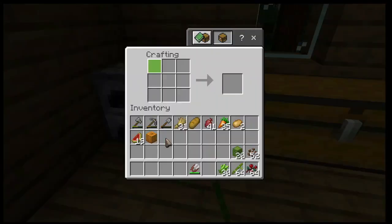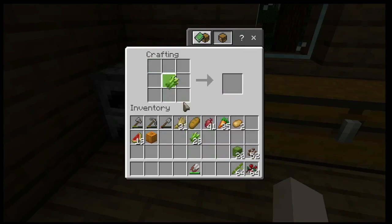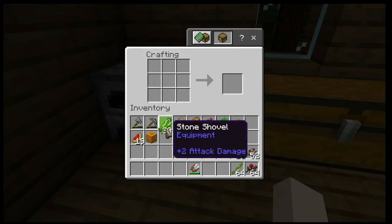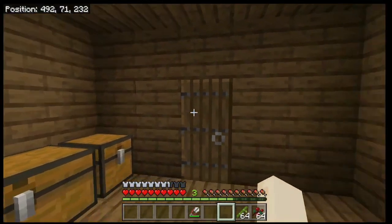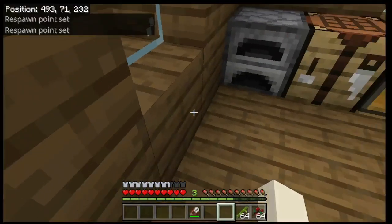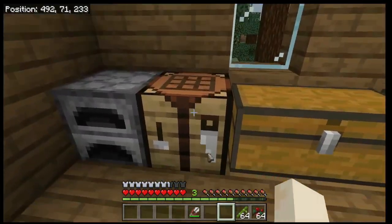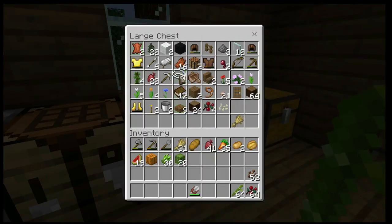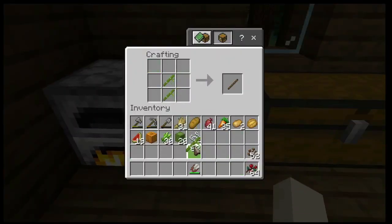A carved pumpkin can be placed in the crafting interface to make a jack-o-lantern, which is a light source. You can also place a pumpkin in the crafting grid and break it into four pumpkin seeds. Sugar cane can be placed in the crafting grid to make sugar, which is useful for potion brewing. Most commonly, place three sugar cane in a row to make three pieces of paper — we'll cover that in a later episode. Cactus can be placed in the furnace to make green dye.